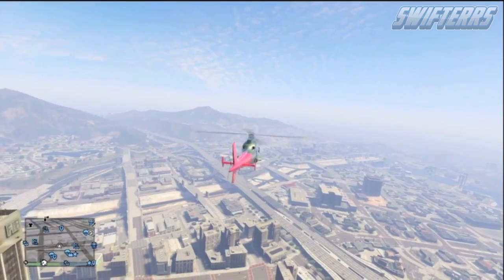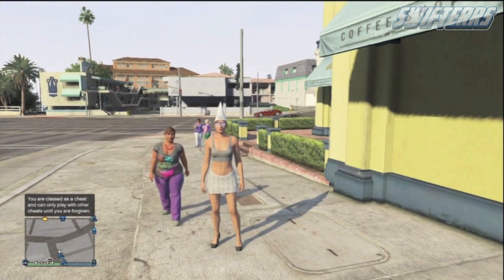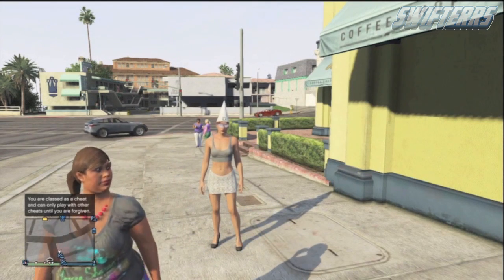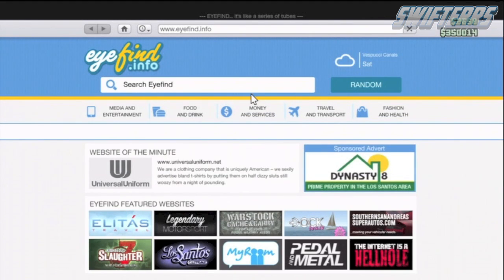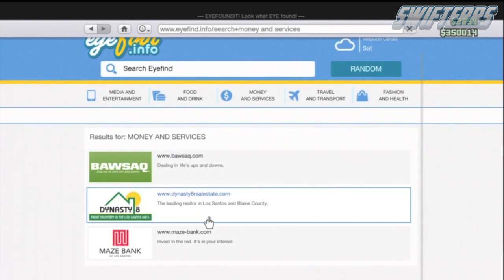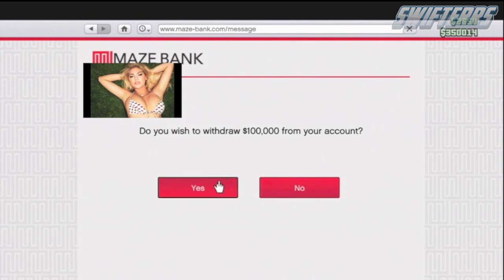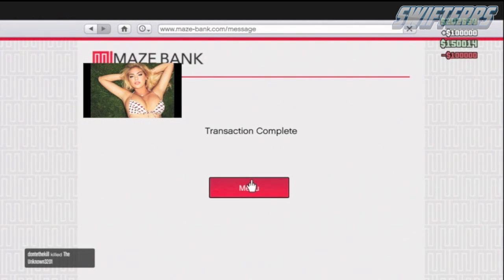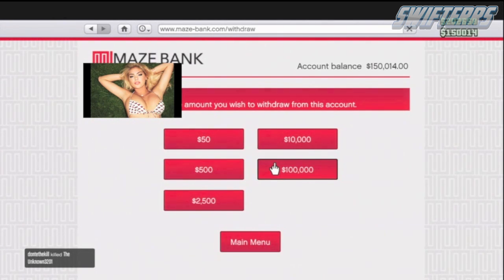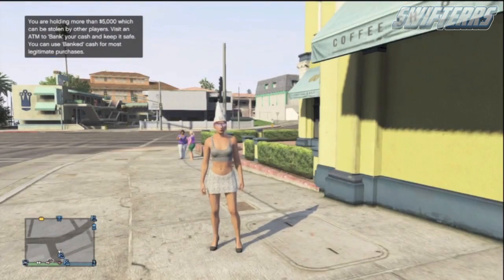Now if you happen to have more than 1.6 million on your first character, go ahead and create a second character — it doesn't really matter anything about this character. Just create that second character if you'd like to buy the Swift Helicopter for absolutely no cost. For those of you who don't know, the bank accounts between the two GTA 5 online characters are actually joined together, so you can access the bank account from either character. Go ahead and withdraw all of the money in the bank account onto your second character.